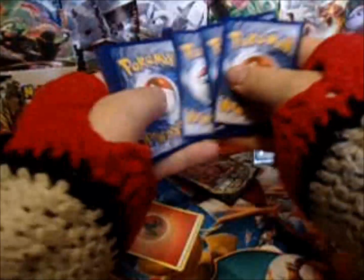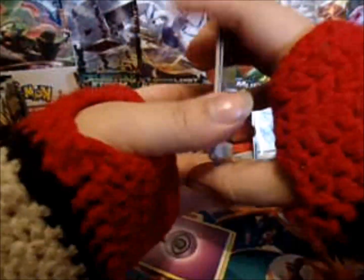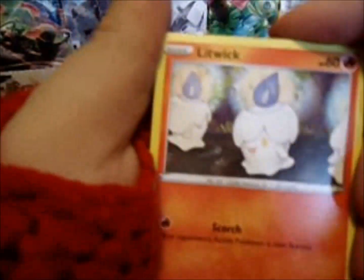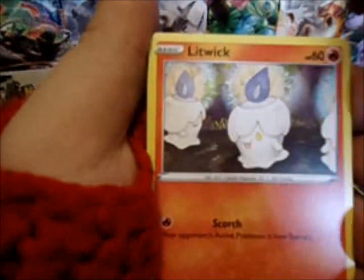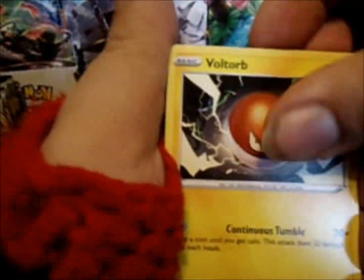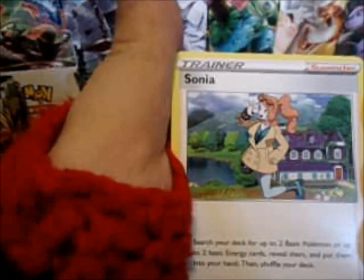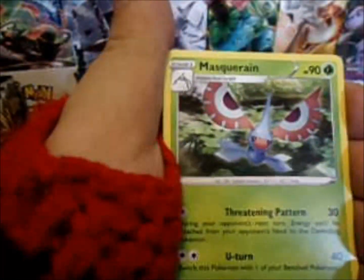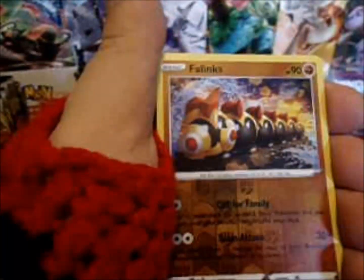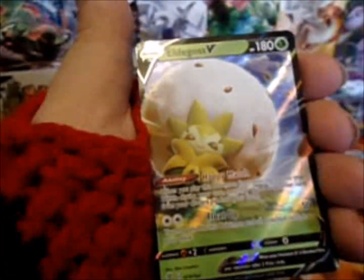One, two, three. Energy, one and two. Alright, we have a Litwick. Lotad. Clefairy. Voltorb. Growlithe. Full Hill. Sonia. Masquerain. Reverse Flanks. And ooh, an Eldegoss V. Nice.